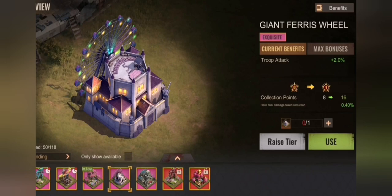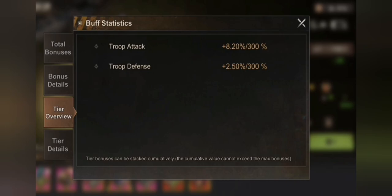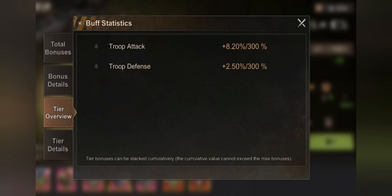I hope you understand how it works and how to get huge buffs. The new highest troop attack and troop defense based on skin parts and frames is no longer 75% as it was before — it went to 150%, and now we get another 300%. So the new limit is 450% troop attack and troop defense based on skins and skin sets.